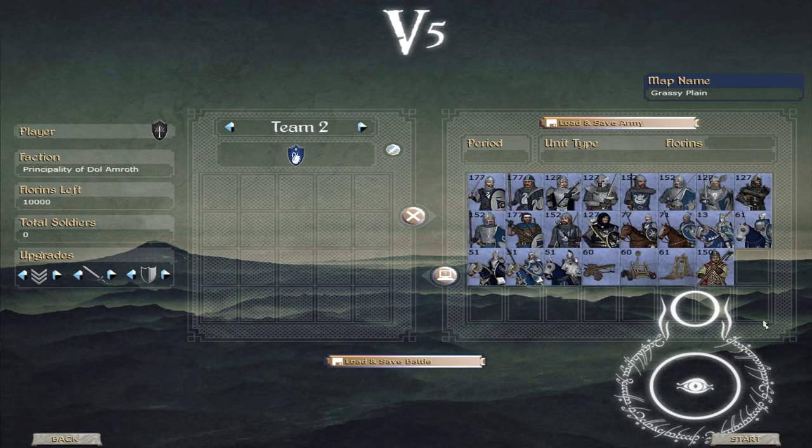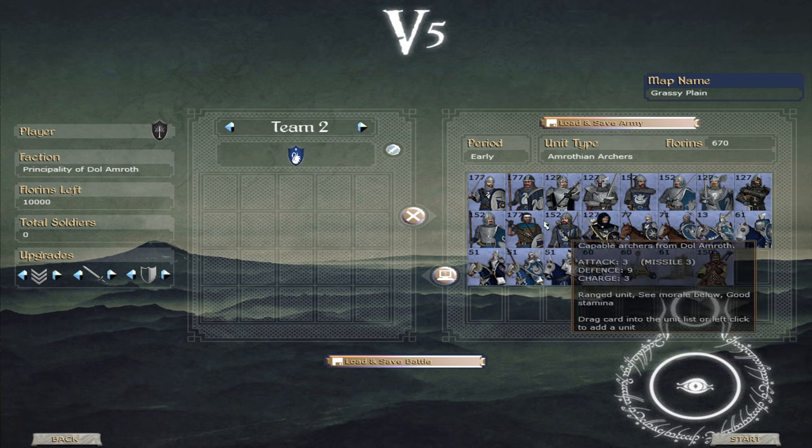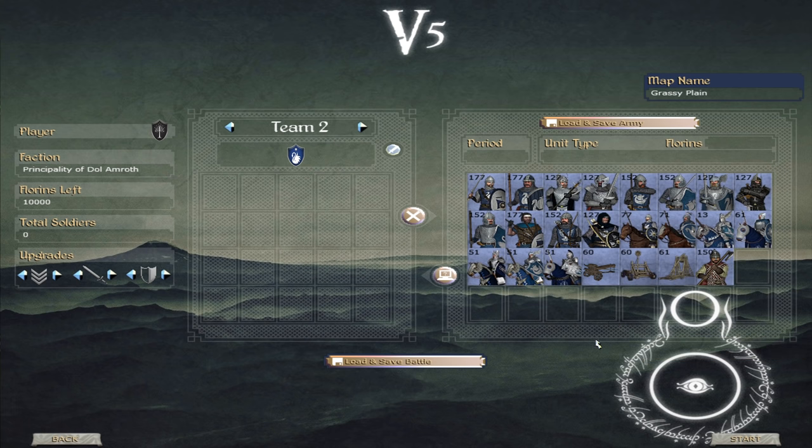Moving on, we then get Dol Amroth as well. Dol Amroth has been redefined with some new changes to the unit cards — the Seaward Spearman is the one standing out most. It should be a little clearer now as to what exactly the unit has as a weapon and what it does, so at a glance you can kind of see what's going on.